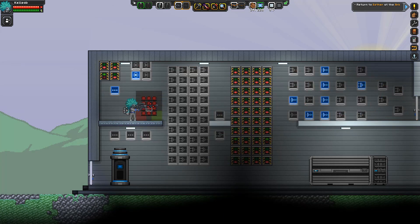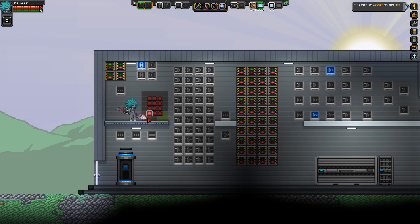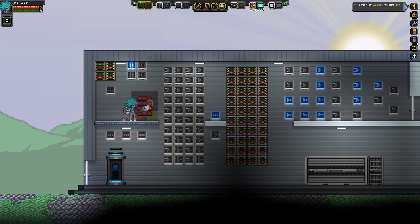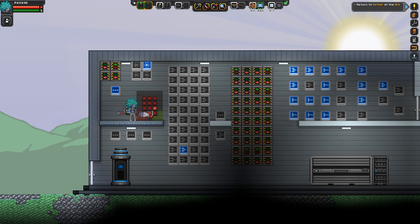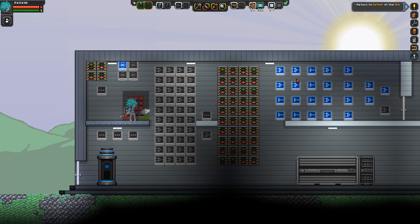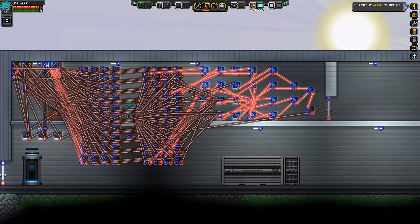I'm gonna start pressing random buttons now, just to demonstrate. I pressed — I don't even know what I pressed. But look at how many of these things got deactivated. I click enter, nothing happens. I gotta cancel it and enter the right password. I'm gonna do it again, just to prove that the thing works. 1390. You see a lot of AND gates — a lot of logic starts lighting up. And bam, I can open the door.